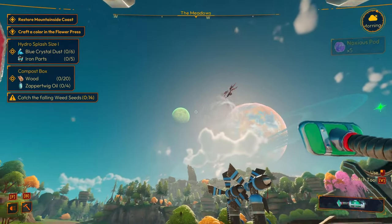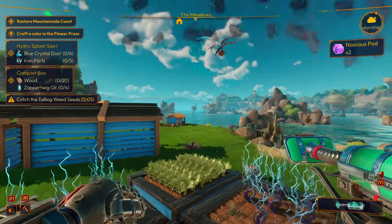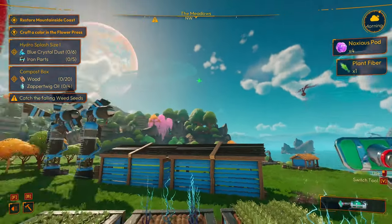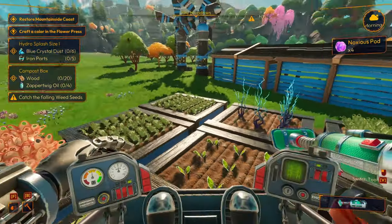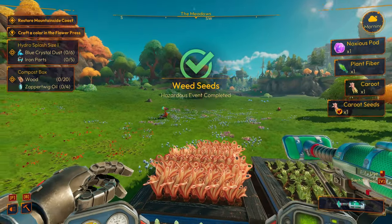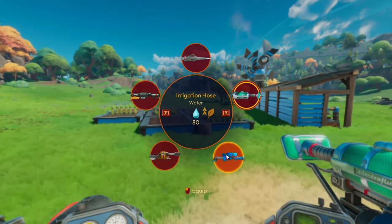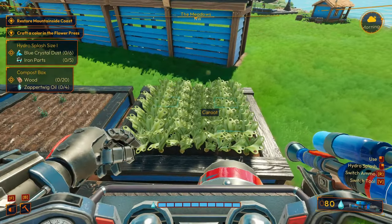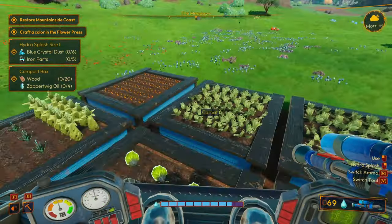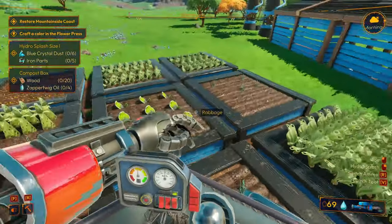To the left of the screen you can see the Hydro Splash size. I want to build the compost box and upgrade our Hydro Splash — it's just going to help me with the farming. I just realized I could have done something a long time ago: if you hold down right-click, you can do it all at once, which is super convenient. I think it's all done already. This is all planted, ready to go.